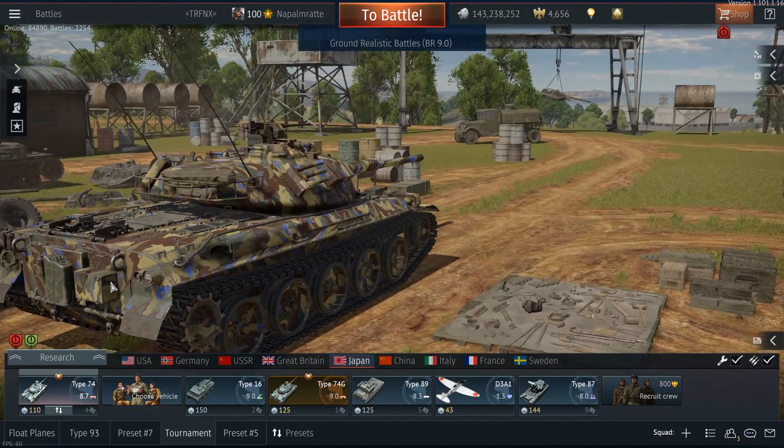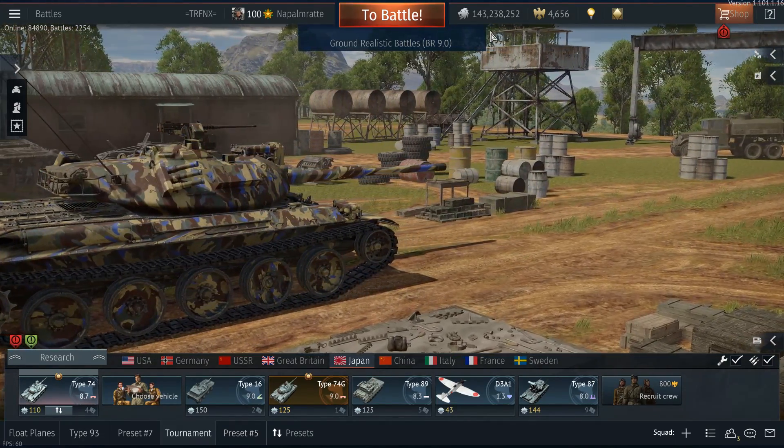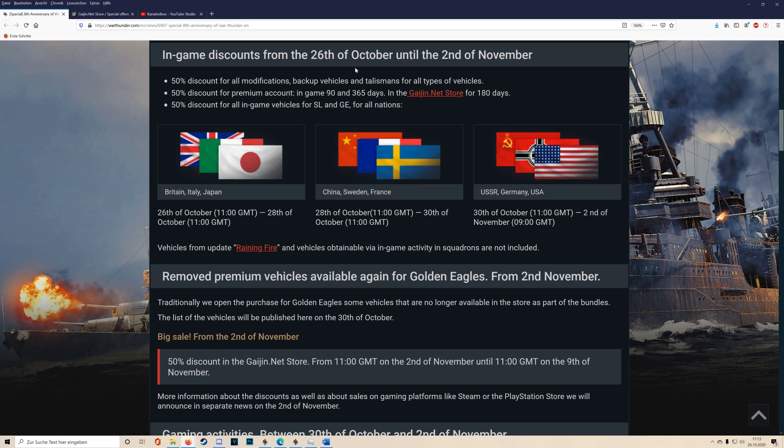The first question is: when do we consider buying the talisman or the premium tank? Coincidentally, we have the 8-year anniversary discount from War Thunder currently going on. There is a 50% discount on talismans for various nations right now — Britain, Italy, and especially Japan have the 50% discount on the 26th of October.